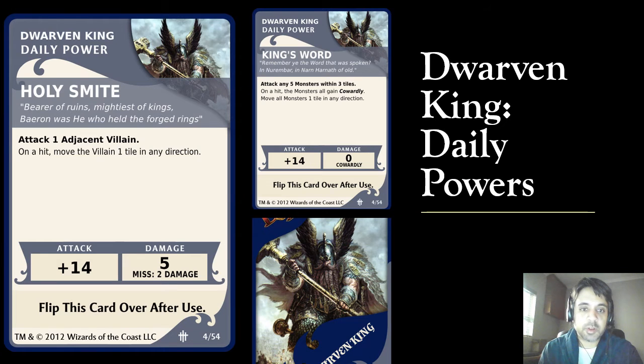Let's move on to the daily powers. There are only two to choose from, and these daily powers are fairly specific in how they work. Holy Smite is only for attacking an adjacent villain — not for attacking monsters — but it is a plus fourteen D5 damage with a miss of two damage, so that is a very powerful smite attack. On a hit, move the villain one tile in any direction. Then we've got King's Word: attacking five monsters within three tiles, deals no damage but the plus fourteen attack is very powerful and gives all those monsters the cowardly effect.